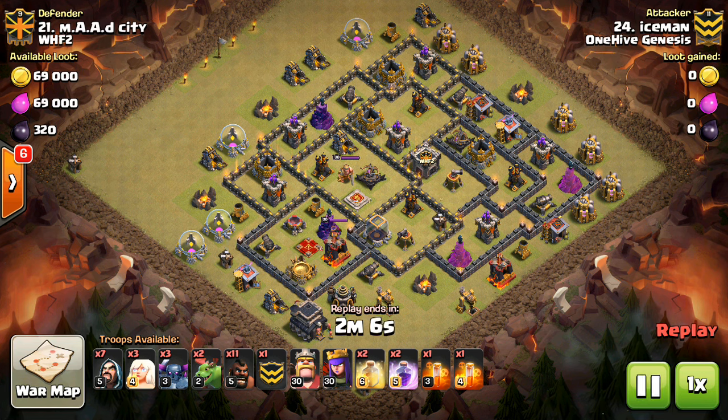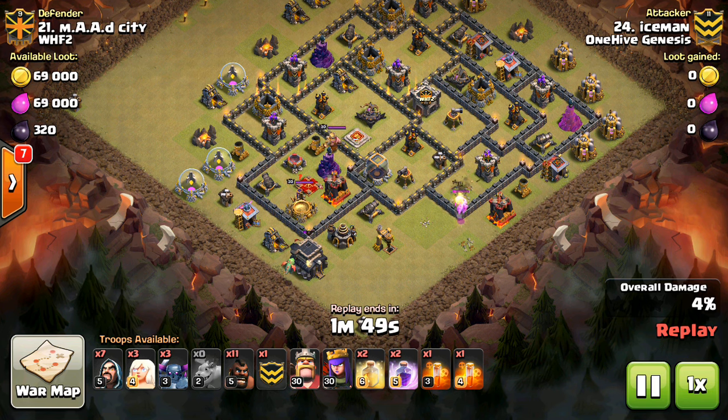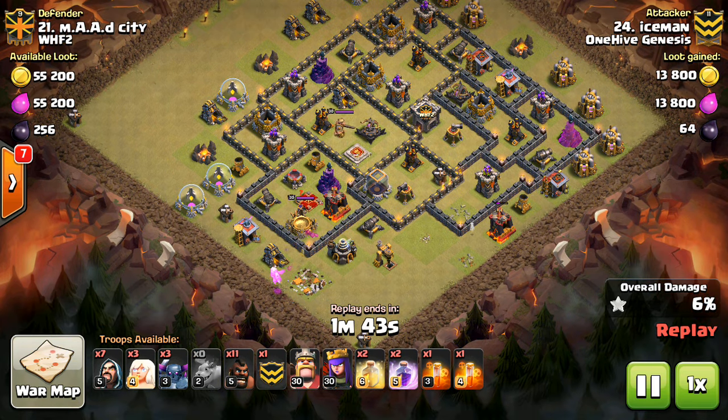For right now I'm just going to let the attacks go and we'll watch them together, because I'm no expert at this right now - I'm still learning. I always enjoy seeing what Town Hall 9s are using, even though I'm a Town Hall 10. So let's get these attacks started. We have three of them to look at today. As far as who created this attack, I can't say for certain that it was Anthony. All I can say is that he was the first person I saw using it within One Hive Genesis, in our clan family. Maybe he got it from someone else, maybe he came up with it on his own.